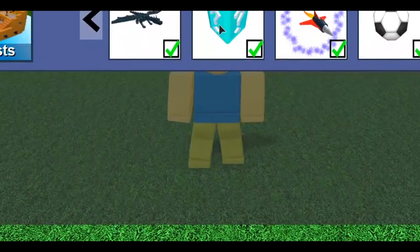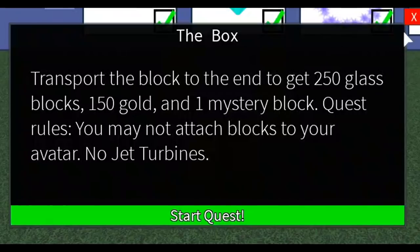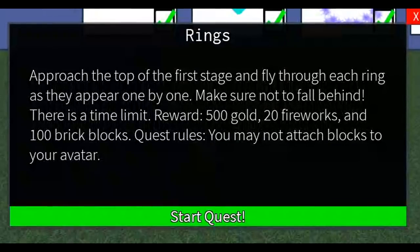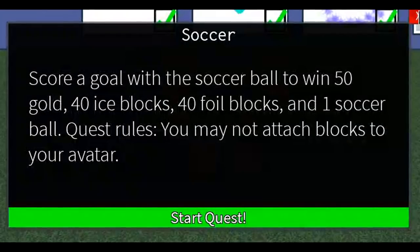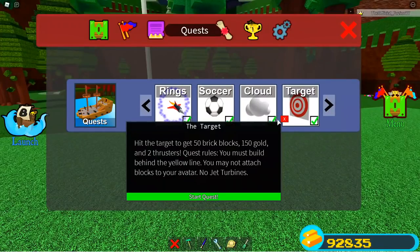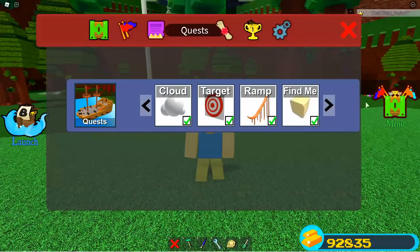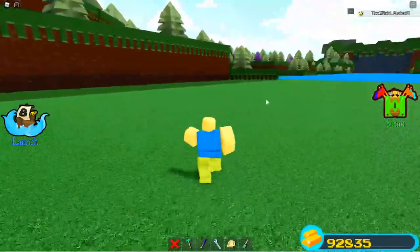The box quest gives you 150 gold and it's a really easy quest. The rings quest gives you 500 gold - so that's already like a thousand something gold. The cloud quest gives you no gold unfortunately, the target gives you 150 gold, and the ramp doesn't give gold either. But you get the point - you can do quests and get a decent amount of gold very quickly. If you don't want to do quests at all, you can use the gold from quests to go buy a chest.